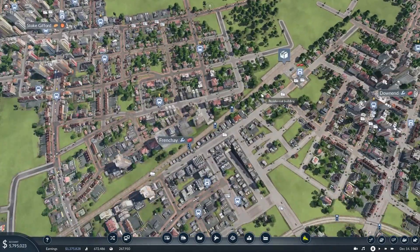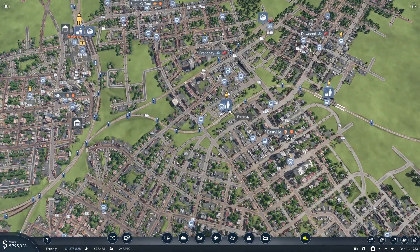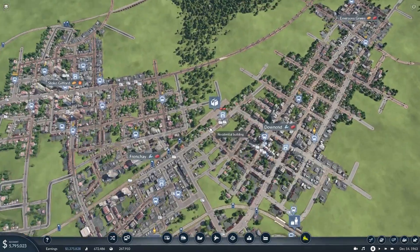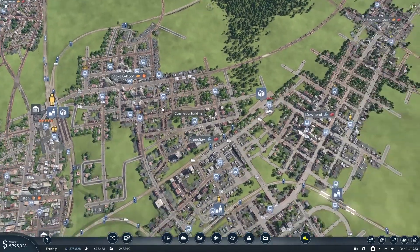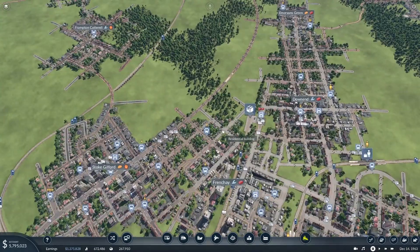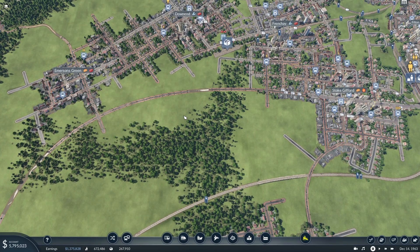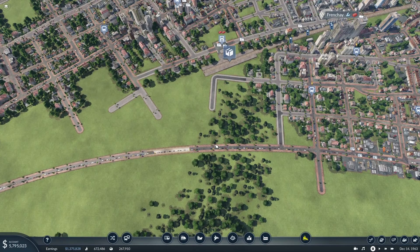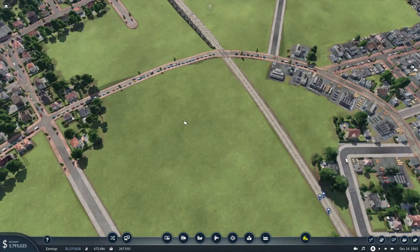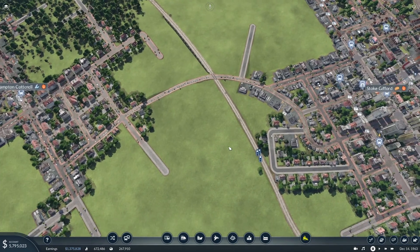But nothing train-wise between these towns. So we could try doing that. And what I was thinking was perhaps we've already got a cargo station here in Down End — it's like we did in Westbury on Trim — adding some passenger platforms to that. We could create a brand-new passenger station. But I quite like having that there, to be honest. It saves building new stations. So what I'm thinking I might do here is we will improve this road and create a bus route between Frampton Cottrell and Stoke Gifford.